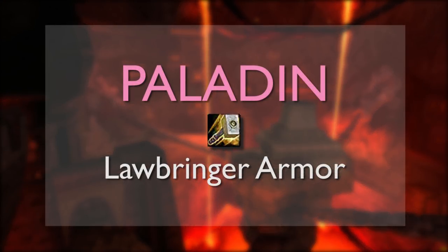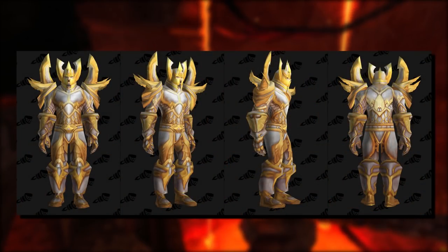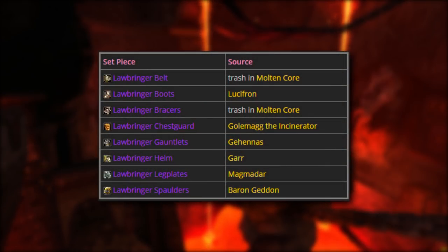The Tier 1 Paladin set is called the Lawbringer Armor, often referred to as the Banana Set, or Bananadin, for obvious reasons based on its appearance. Also, friendly reminder that paladins are only available to play on the Alliance side. As with all of the other Tier 1 sets, the belt and bracers drop off trash mobs in Molten Core. Boots drop off the first boss Lucifron, chestpiece from Golemag, gauntlets from Gehennas, helm from Gar, legplates from Magmadar, and spaulders from Barongeddon.